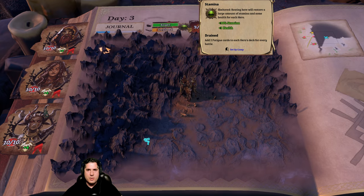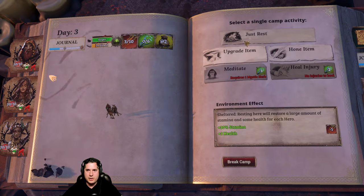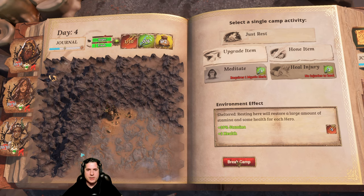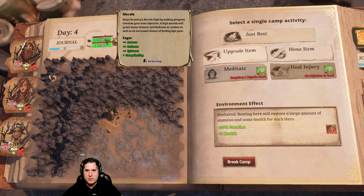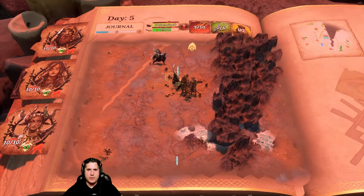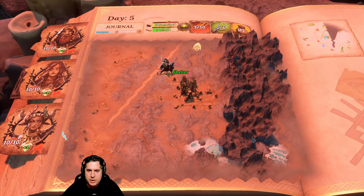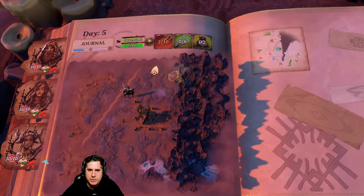We're going to choose not to get involved. Instead we're going to use this opportunity to rest, since we're drained. We'll rest - and as you'll see, we ate some food. We gained some stuff back, but our eagerness goes down every time we rest because we're not using time effectively. We're right back to fresh and still eager, which gives us more opportunity for loot, more armor, and better camp healing. We'll traverse the mountains and go over to these ruins here, then take a rest since we're sheltered, before breaking camp and moving on.